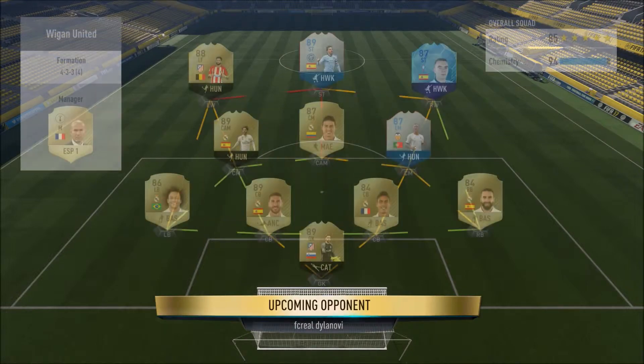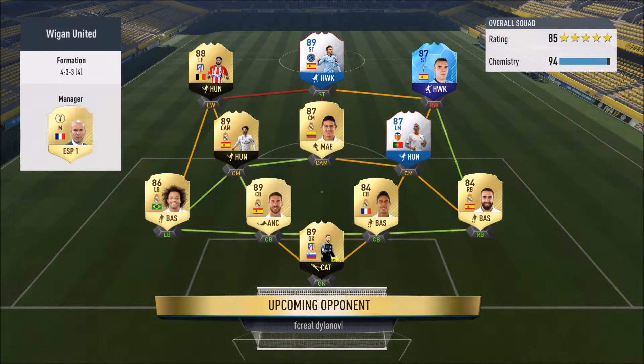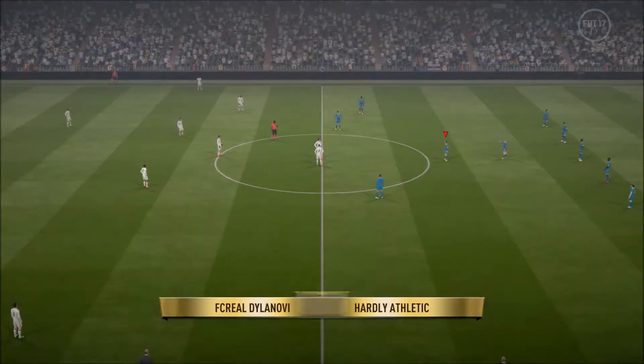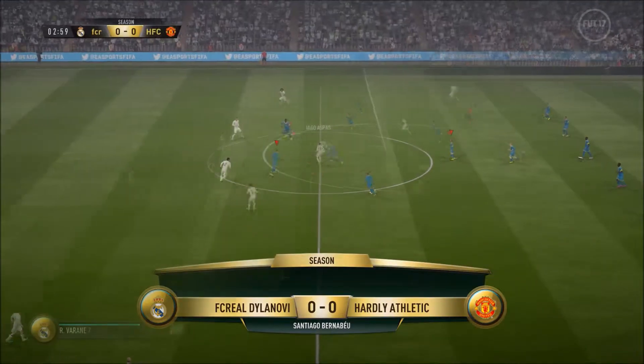Our first opponent has a very nice squad - he's got the 89 Varane, Ramos, Marcelo, 89 Isco, a Foot Birthday Nani, Semedo, Team in the Group, Team at Knockout Stage on the right wing, Foot Birthday David Villa and the 88 inform Iniesta. A very, very nice squad, but I'm confident our five-at-the-back rainbow squad can do the business.